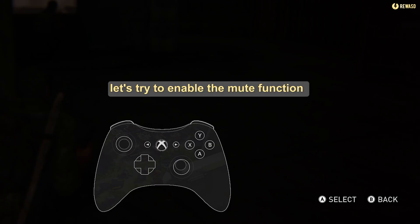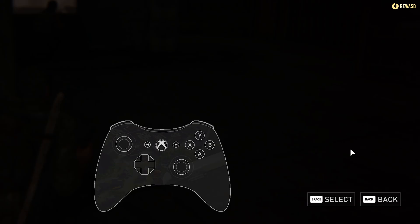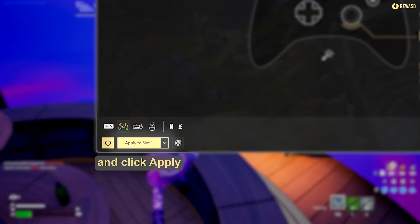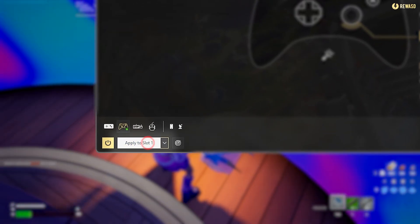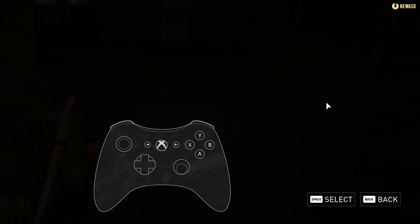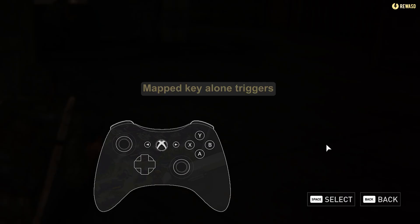Let's try to enable the mute function. Click Mute and click Apply. After muting, the mapped key alone triggers. No lag, no conflicts, only your custom input.